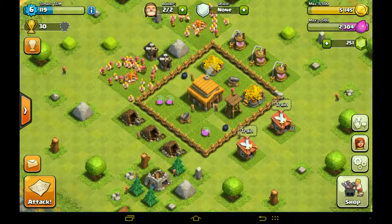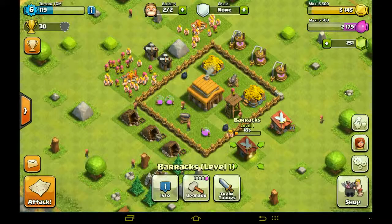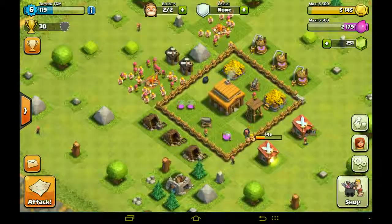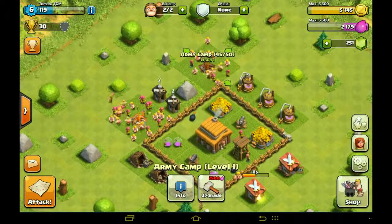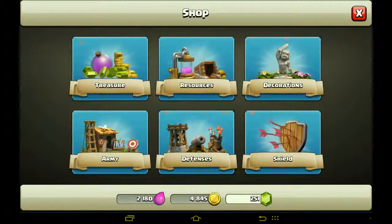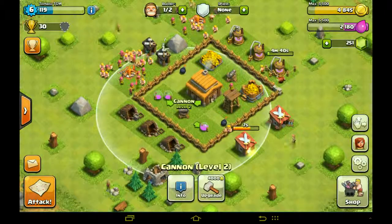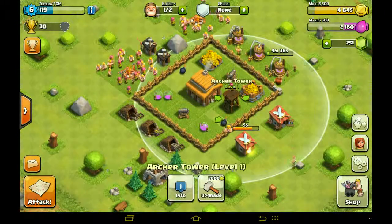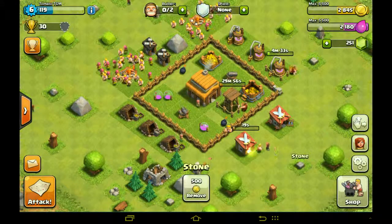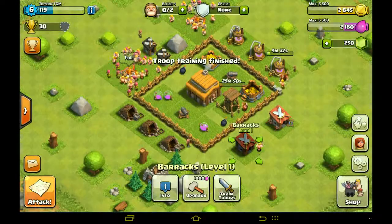We have some more stuff now. 45 — five of these. This has been upgraded. Let's upgrade this one — oh, we can't. Let's upgrade this. And we can build eight more walls. Let's upgrade a cannon or archer tower — archer tower. Okay, let's go. Let's upgrade the arsenal, let's go.